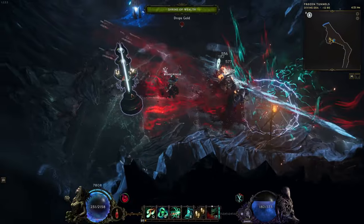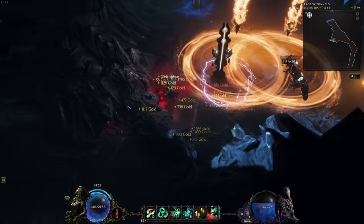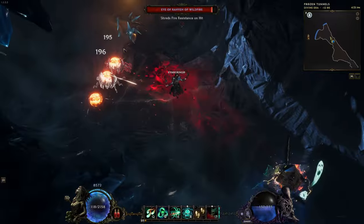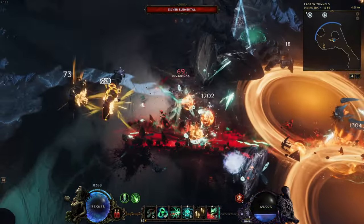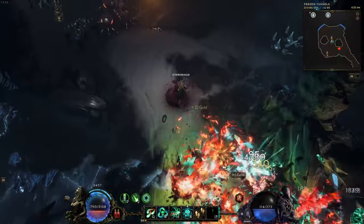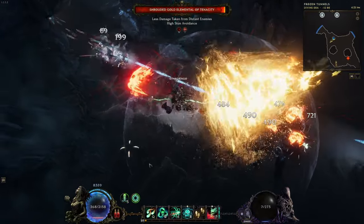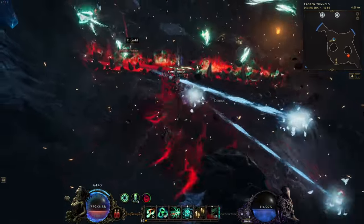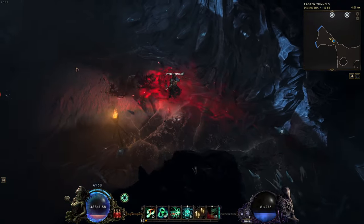I have not been able to push any corruption yet with this build as I've been trying out other builds. The footage you see here is from normal empowered monos at 100 to 150 corruption, but the damage and defense feel really great and I do feel this build has a lot of potential to push quite high corruptions.